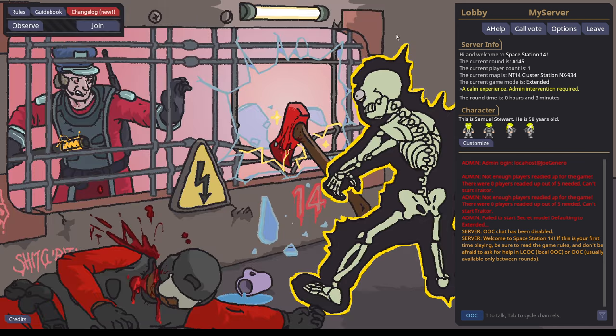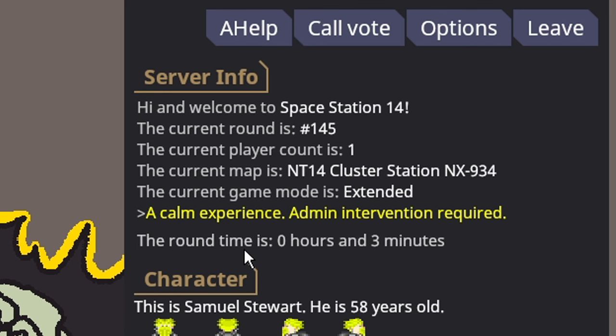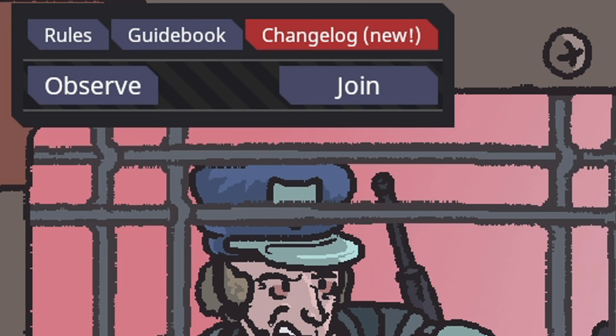If you join the server and look on the right, the round will either be in pre-game state or there will be a timer. If there's a timer, that means you are late joining. It will always tell you the map and how many players there are. In the top left, you can either click observe — which lets you watch other players and possibly take minor ghost roles like mice — but I would just recommend playing the game. That is the best way to learn.